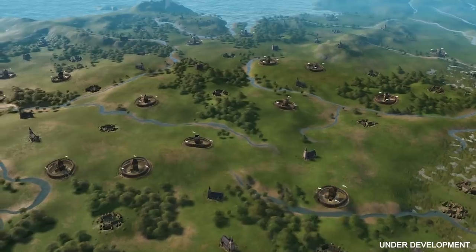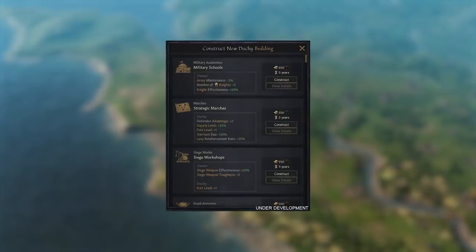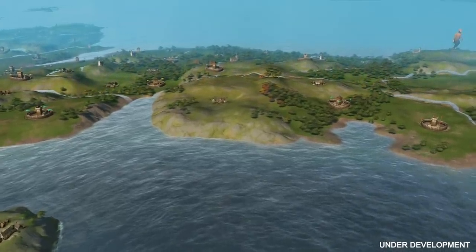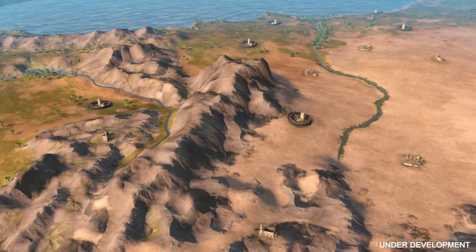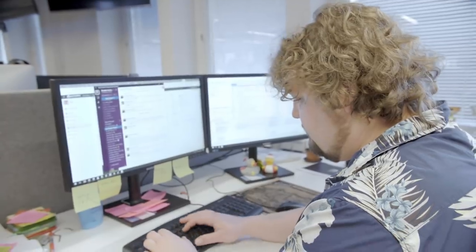There are also buildings. Each duchy has a capital where you can construct a special building that will give you an interesting bonus depending on what you're looking for, and these buildings can be upgraded to give more and more powerful bonuses. For example, you could build a siege workshop to make your siege weapons more efficient, or a military school to make your knights fight better. Development is a measure of technological progress in the county — it increases passively over time, especially if you border a county with higher development. You can also increase it yourself using your steward, and if you are playing tribal, development is not something you have to worry about.